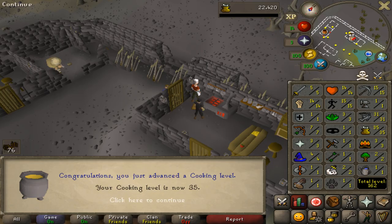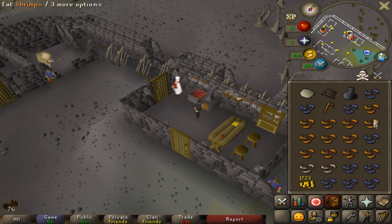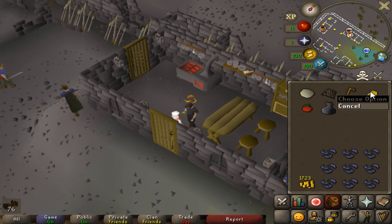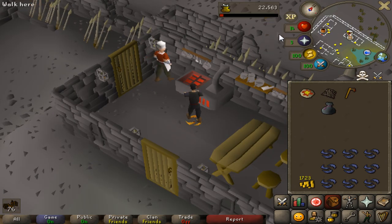35 cooking — finally! This is actually huge. 35 cooking allows us to make a normal pizza which heals 14. There's cheese and a tomato right on this table, plus you can buy the pizza base from the NPC right beside me, and there's a cooking range right here giving 143 cooking XP. This is how we're going to get to 55 cooking.